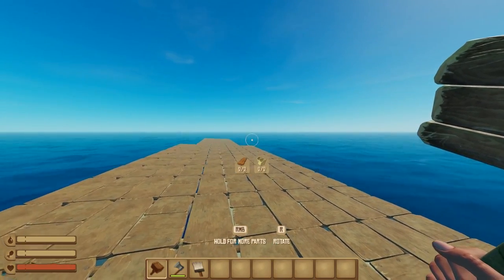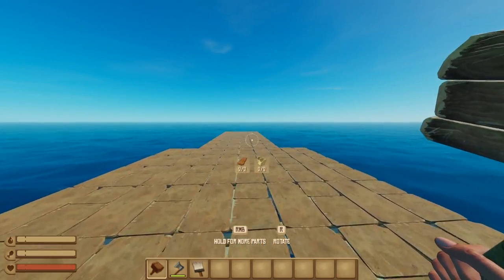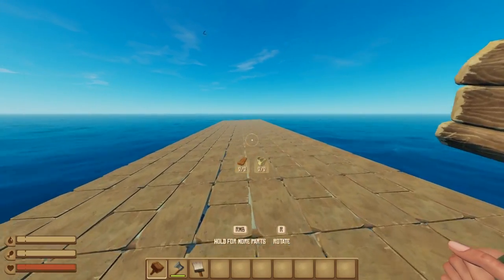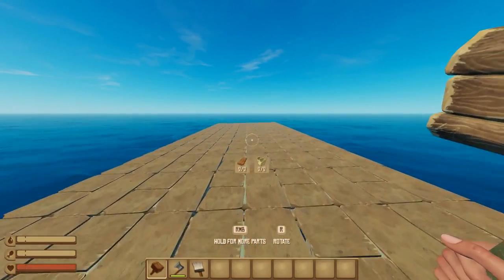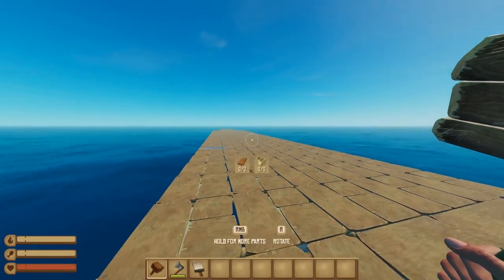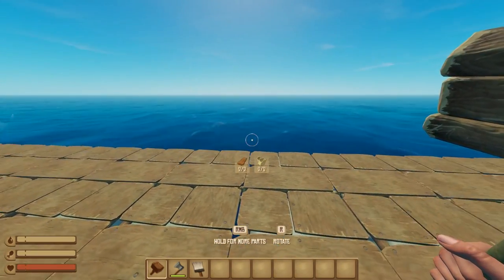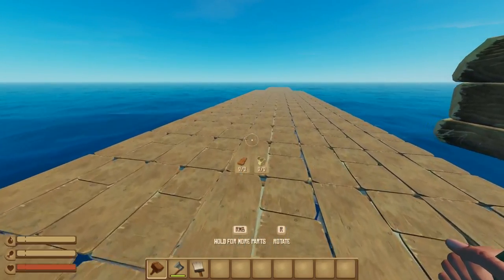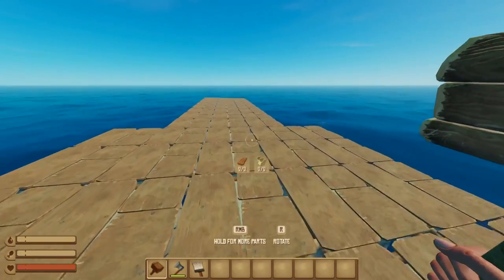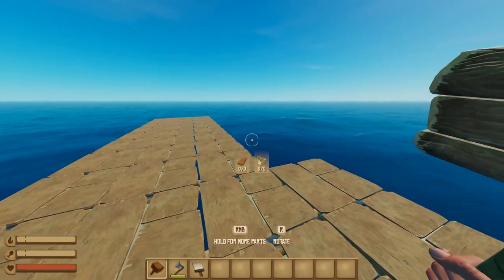What is up you guys? Welcome back to another episode of Raft. Today we're going to be building an aircraft carrier, so we're going back to the military builds. Our very first build was sort of like a pirate base, and we also built a submarine. Ever since then, I've been getting a lot of requests to build other military builds, so I think we're going to go with the aircraft carrier today. It's something that hasn't been done before.